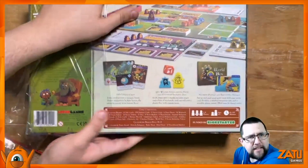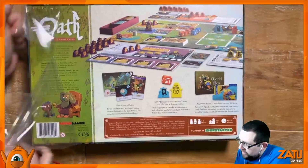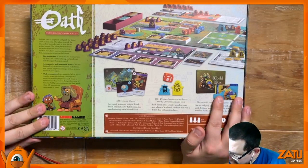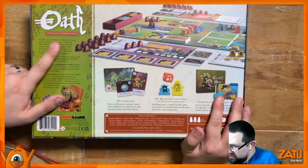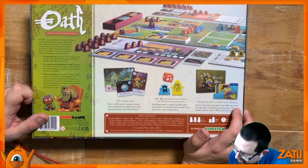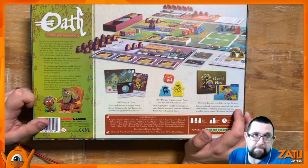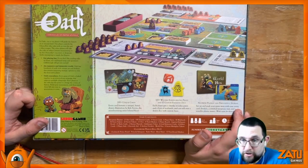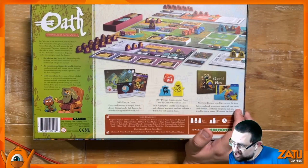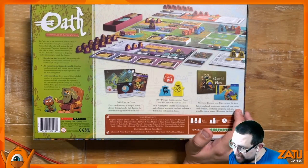Another quick look on the back — it's a decent size box. So we have some wooden pieces and a world box. In Oath, one to six players will guide the history of an ancient land. One player controls the Chancellor, who rules with an iron fist and a silver tongue. The other players will take the roles of either citizens manoeuvring to be the Chancellor's successor, or desperate exiles attempting to topple the empire.